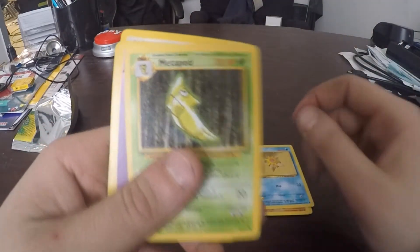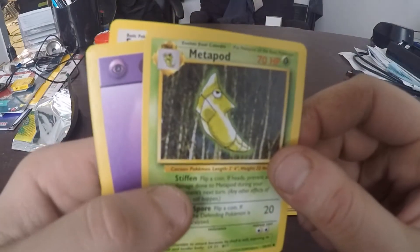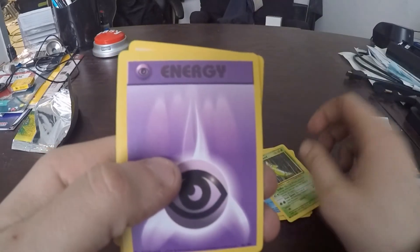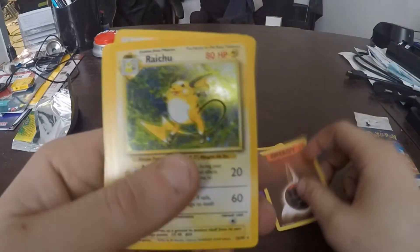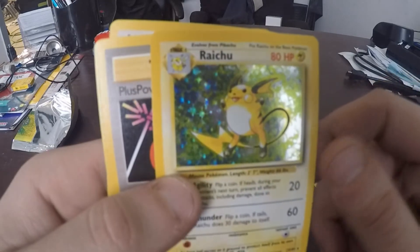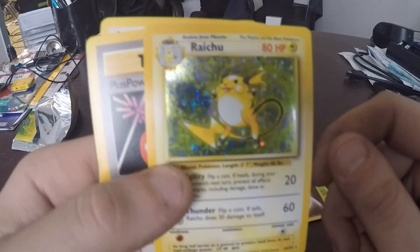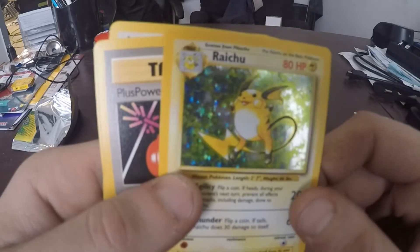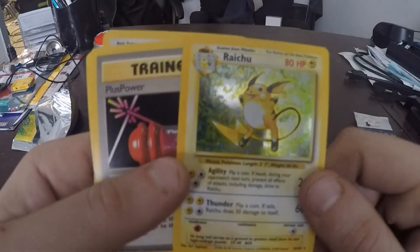We got a Metapod. He doesn't know Harden but he does know Stiffen, so that's pretty close. Got a Psychic Energy. Fighting Energy. Got a Foil Raichu! Look at that — gee Wilkers, Jeepers Creepers. That's pretty cool. I really like Raichu. He's a good time.